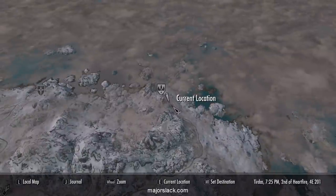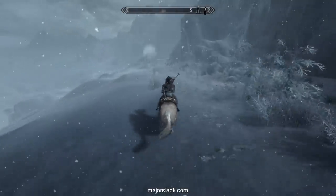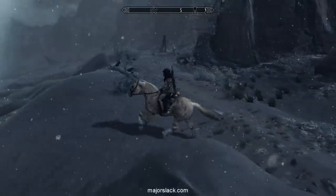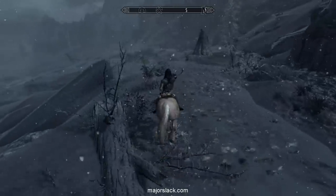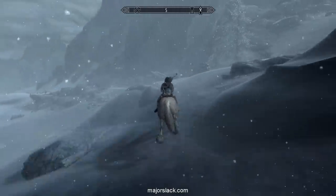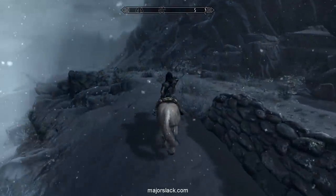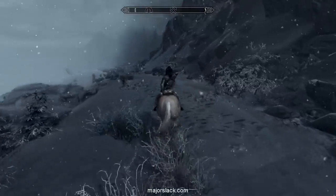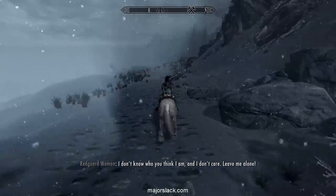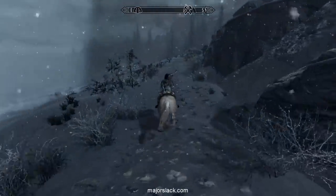We are traveling south by southeast from Winterhold. What you want to do is keep going — we are eventually going to pass a predator. At this point it will probably be a Sabercat. I can see him up ahead. Let's just turn on the jets and keep going down the road. You should pick up a mine icon on the compass — that is Whistling Mine.